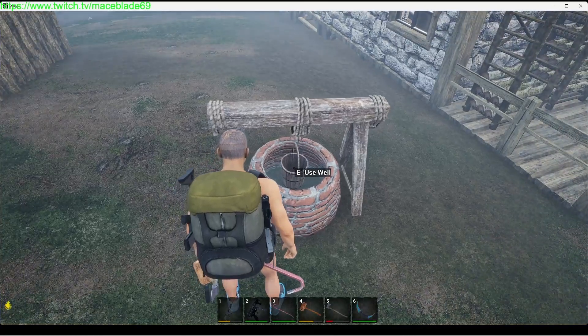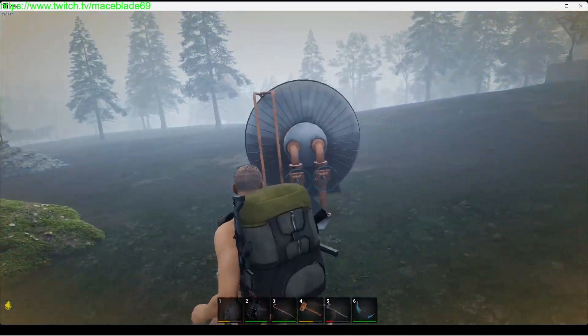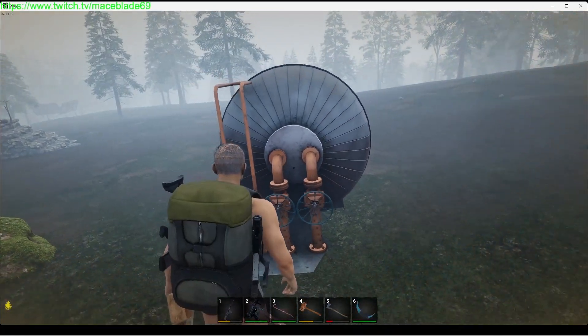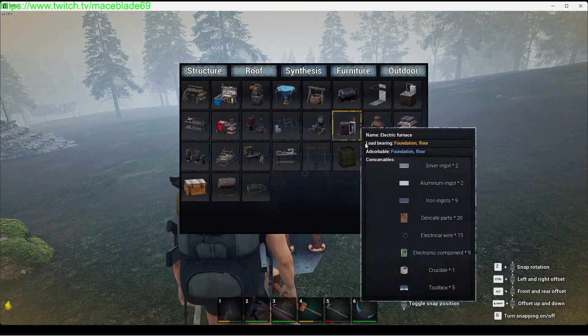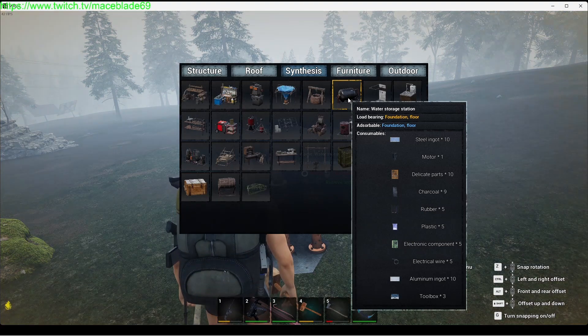It's still going to produce dirty water, and I wouldn't drink our well water — it's pretty bad. So after you get your well set up, you're going to need to build a water storage station. The water storage station uses a ton of materials.